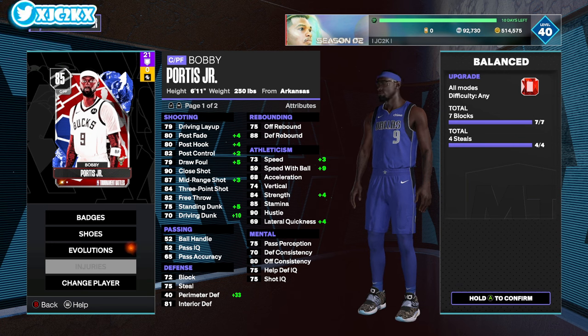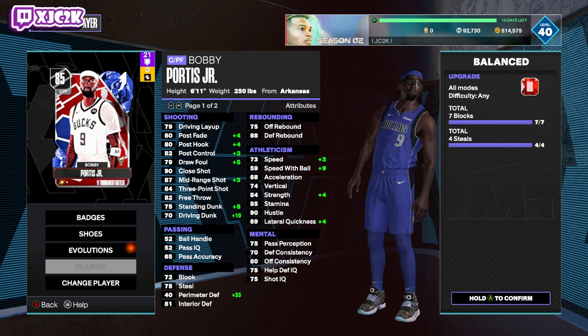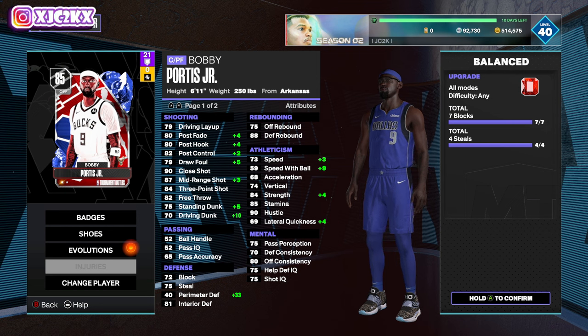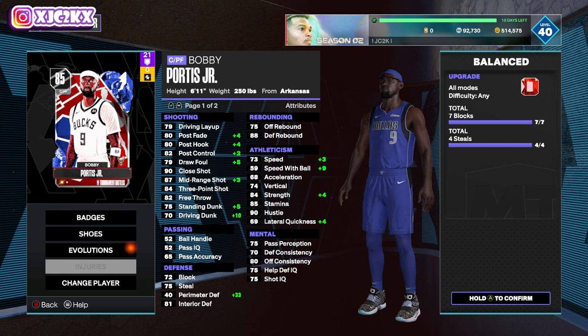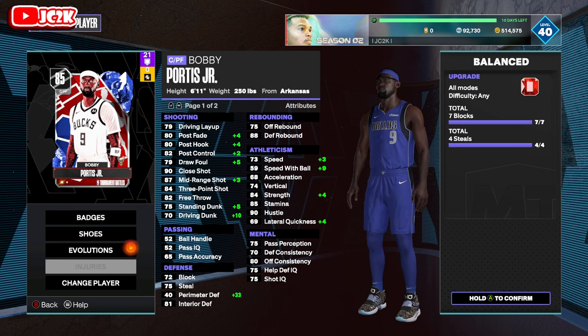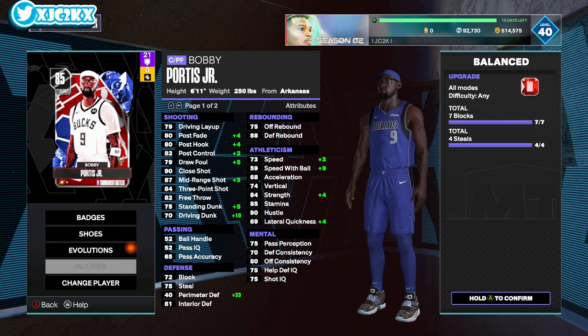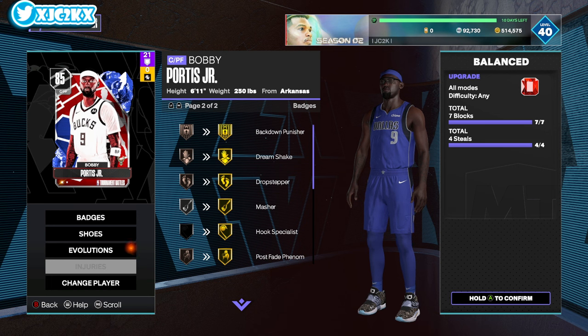Bobby's Evo: 7 blocks, 4 steals — really wasn't that hard. I got the steals easier than I generally expect. He gets up to a 90 midrange, gets some nice post boosts: plus 5 standing, plus 10 driving dunk, plus 33 perimeter, which is huge. That helps make all of his defense at least serviceable, if not good. He's a super solid rebounder, gets plus 4 strength, so that's up to an 88.